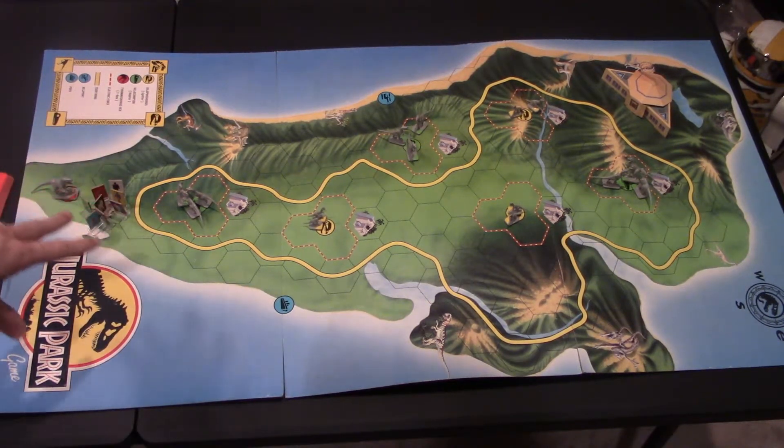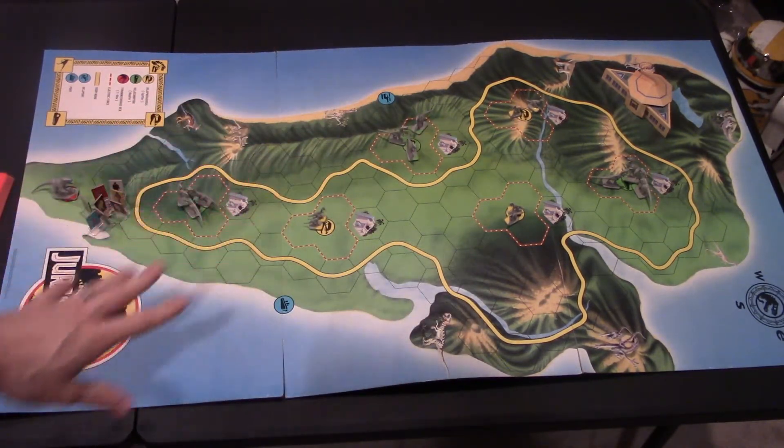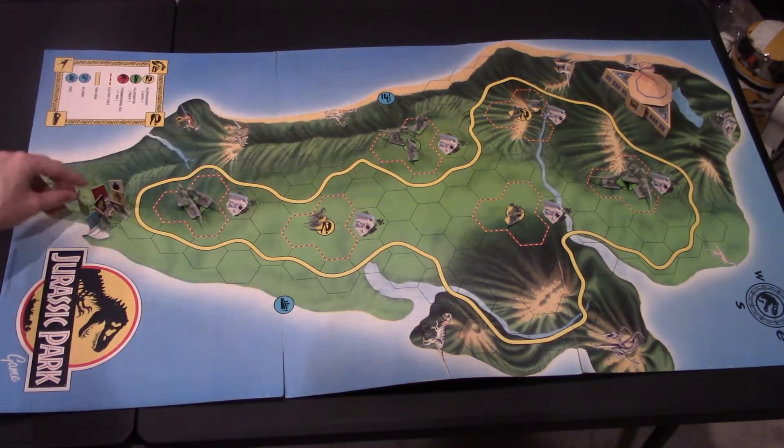We have all the player pawns here. Look how big this board is — this is my hand — this is one of the biggest games I've ever seen. The player pawns are basically just a little cardboard with a little stand at the bottom. There are several different players to pick from.